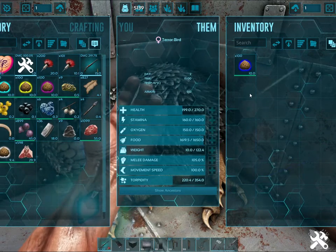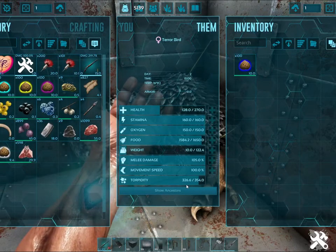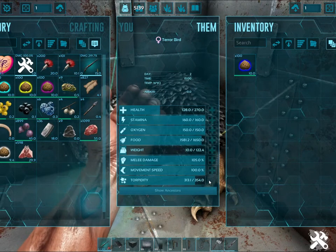Medium-sized eggs can come from a stego, other terror birds — which is kind of weird — ankys, turtles, all kinds of stuff like that. One thing you have to be careful about with the terror birds is their torpidity goes down very quickly, so make sure you just have plain narcotics on hand.